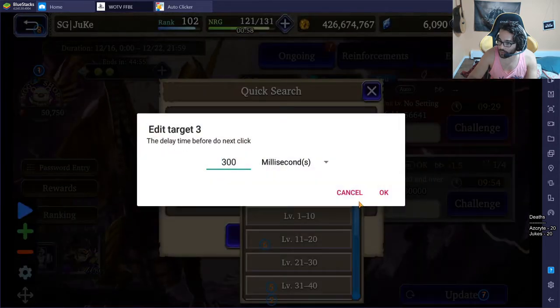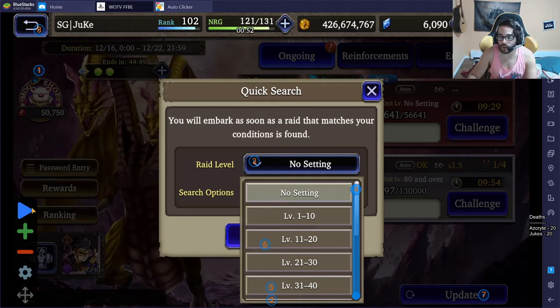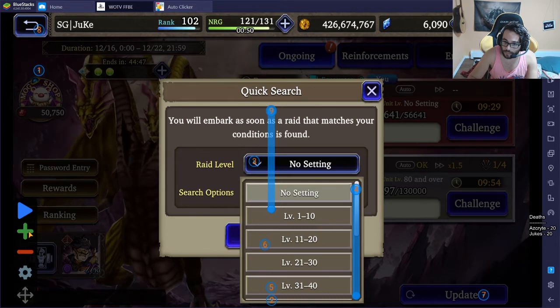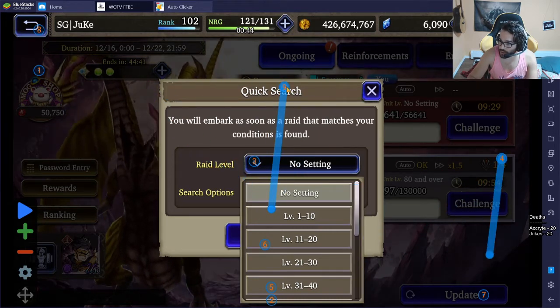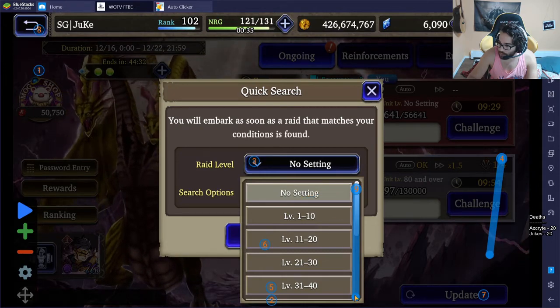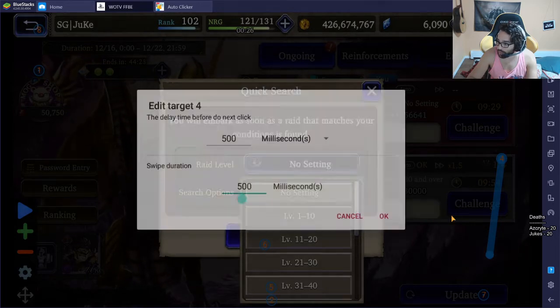The fourth target is a slider. If you don't know how to do it, hold down the plus target button and it'll create a slider. Simply place the endpoint on the target URL, and the last point at the bottom to slide it. Make sure you set that to 500 milliseconds, and the swipe duration should also be 500 milliseconds — that will slide the bar accordingly.